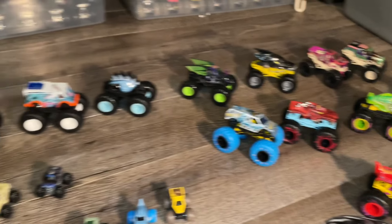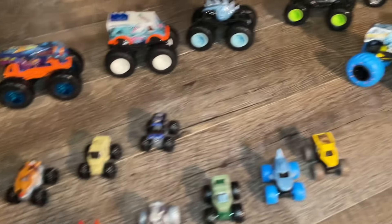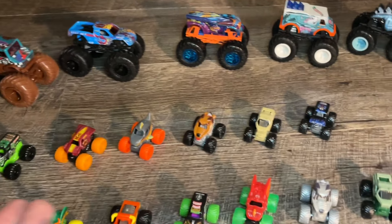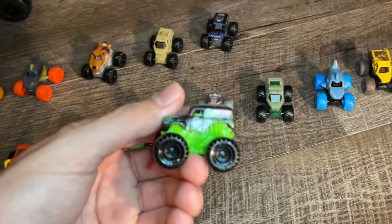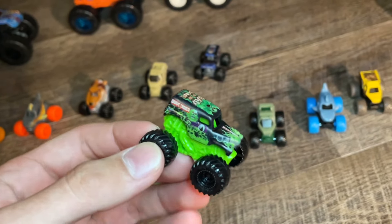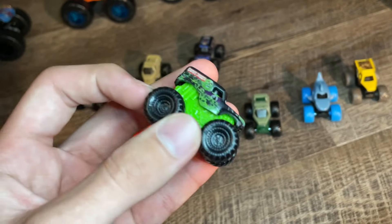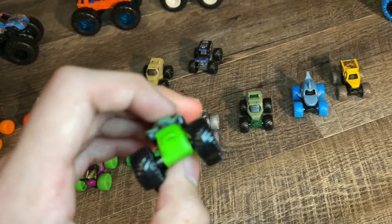Thank you guys so much for watching. Tell me what was the highlight I got today — was it the El Superfasto since the value is going up, or the minis, or the Roar and Rumbles? Honestly I think I like the minis the most, especially this green Ghost Grave Digger — that is probably my favorite by far that I got today. The green Ghost is one of my favorite Grave Diggers ever made, next to the chrome. Very clean — they kept the roll cage clean and didn't do any stupid color on the tires.